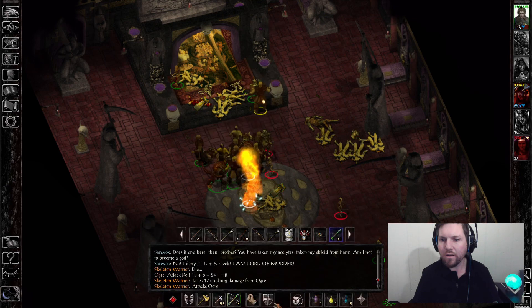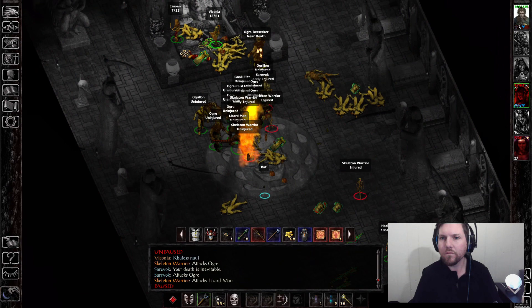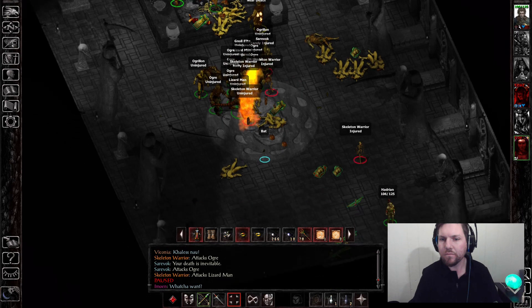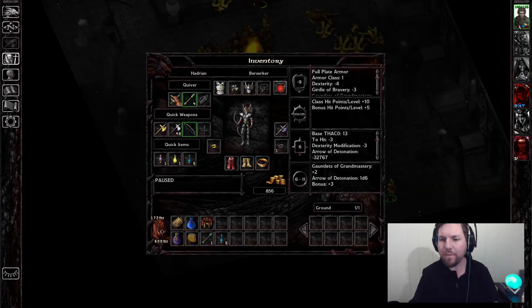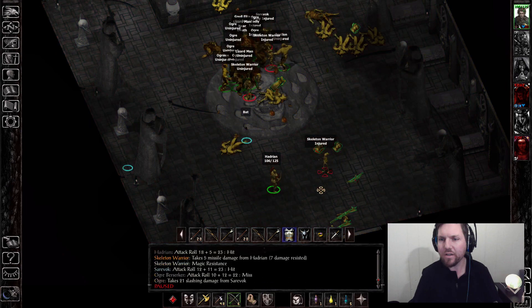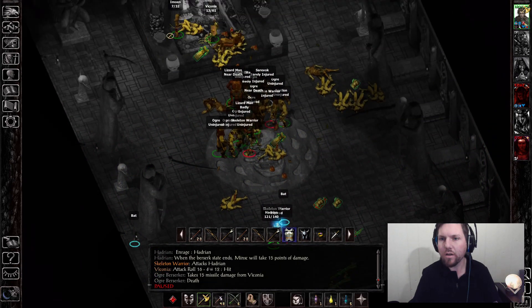Goodbye Edwin. She needs to heal up. What do I do? He's got magic resistance. Acid Arrow — I can at least use that to pepper this guy. Might as well take out this skeleton warrior. And Berserk.